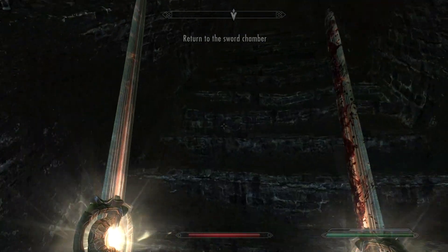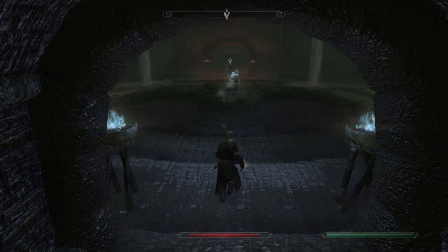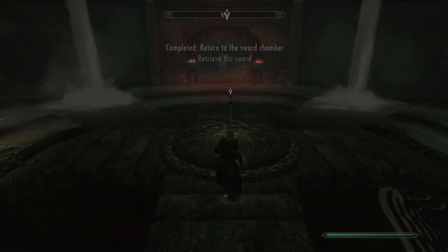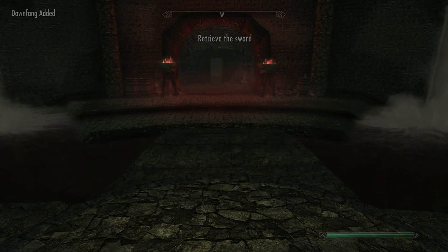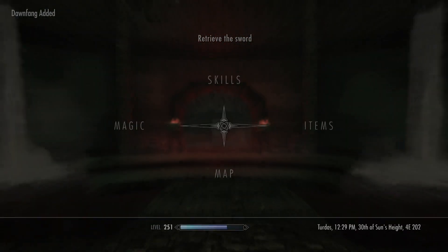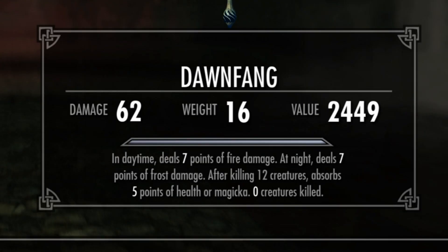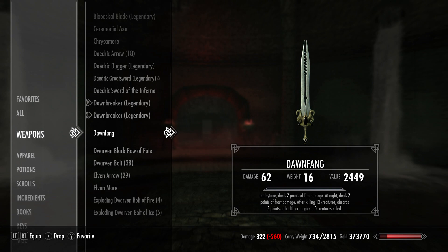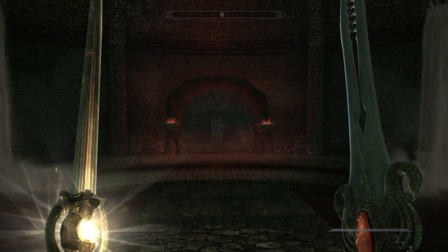Got him. And here we go — retrieve the sword from the chamber. Boom, that's simple guys. We got Dawnfang. In daytime it deals 7 points of fire damage, at night it deals 7 points of frost damage. After killing 12 creatures, it absorbs 5 points of health and magicka. Currently at zero creatures killed, and I believe that does reset every day, unfortunately.